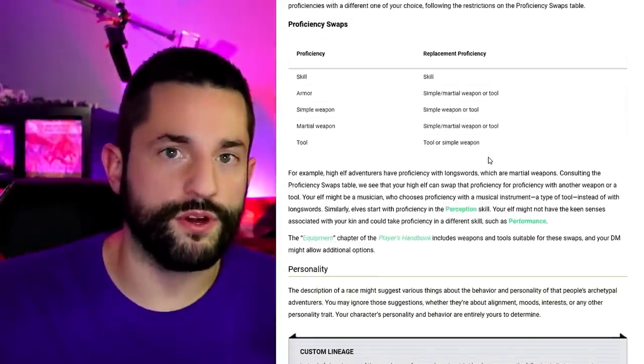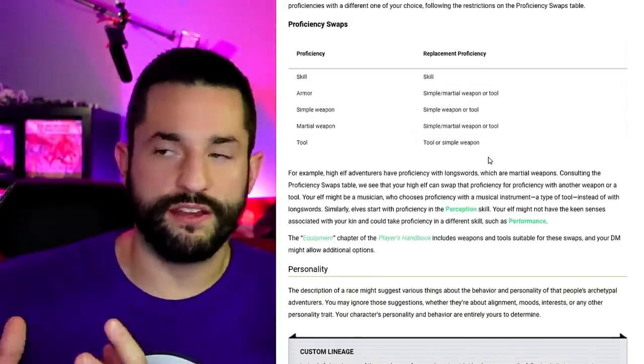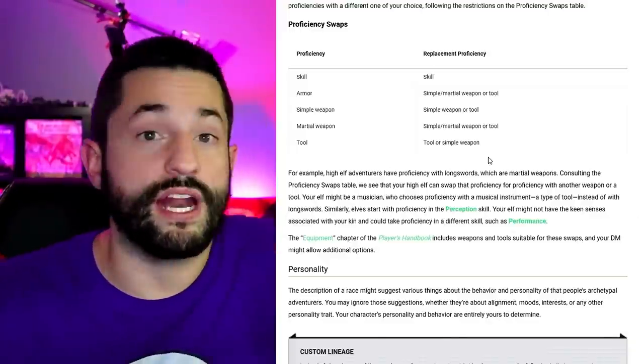The last thing they cover is personality — of course you can have the personality of whatever stereotypical things having to do with your race be whatever you want. One more quick side note on what I do at my table: backgrounds and class proficiencies. You get two from your background and two from your class. I let my players pick whatever they want. Why would you box in what a paladin or barbarian is supposed to be good at? I just say tell me your background and pick any four proficiencies. Let's keep on customizing with some lineages.